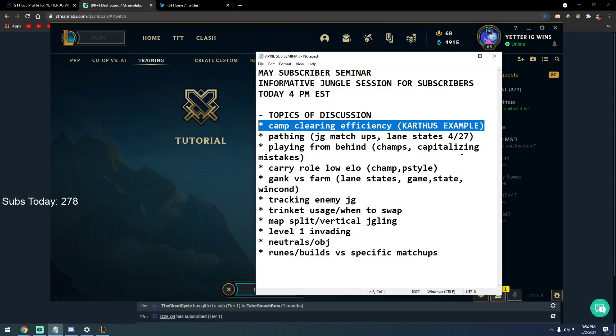A tip I learned on Olaf: you don't want to smite the big Krug. You want to be as low HP as possible and smite the mini Krug after the big one dies — because you want to be as low as possible to get extra attack speed. That's the key insight.